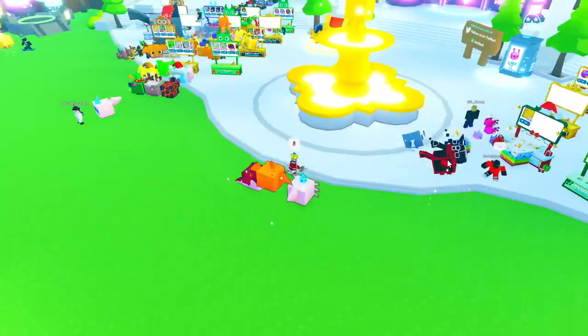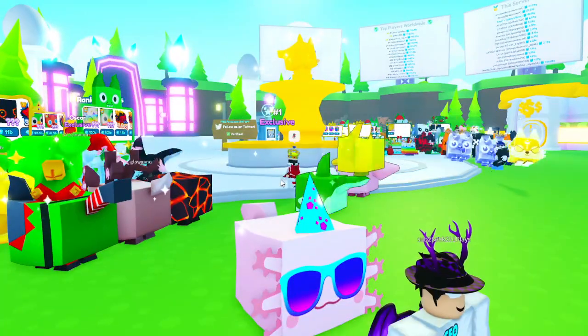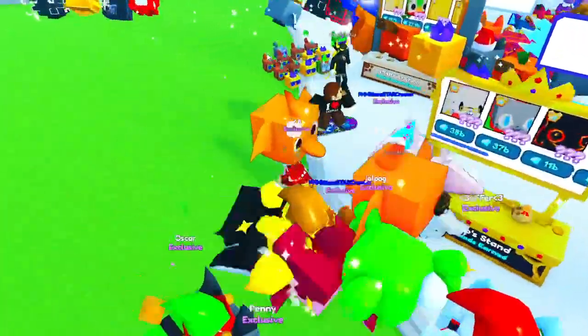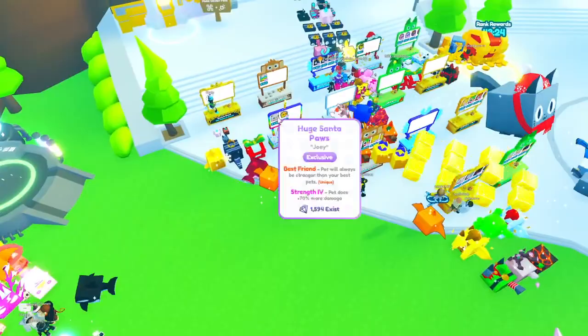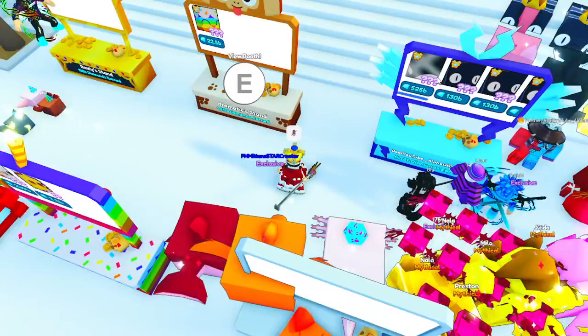Let's take a look around in the Trading Plaza. Somebody also has the huge axolotl right there — congratulations to them. This one person also has a Paradactyl, and that one also has a Paradactyl. There are a bunch of Titanics in the server. Oh wait, look — a Rainbow OG huge cat. I don't have that one.